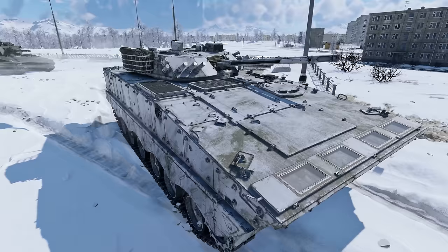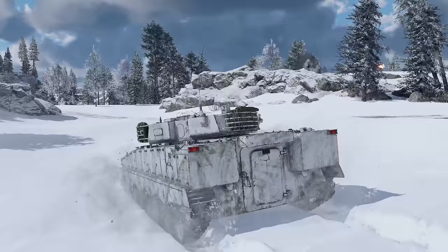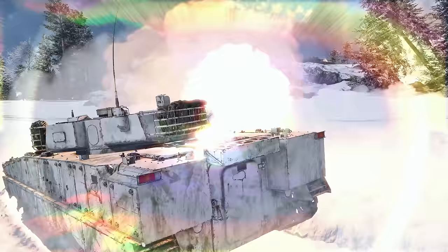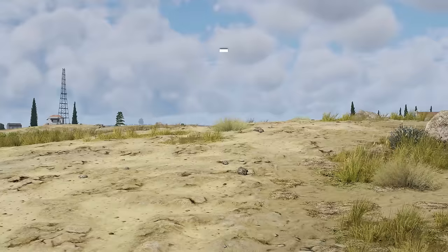What this new vehicle can't offer is high mobility. It does have a pretty strong 560 horsepower engine, but with a mass of 23 tons we can't call it impressive. The ZBD-04A can keep up with tanks off-road, but that's about it, so don't expect to build your strategy on speed. Flanking an enemy would require some thorough route planning, with multiple options for attacks and retreats.